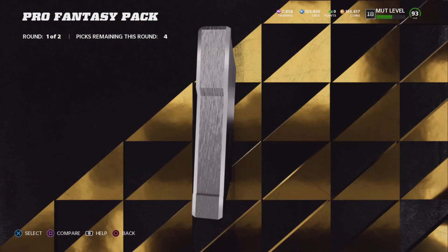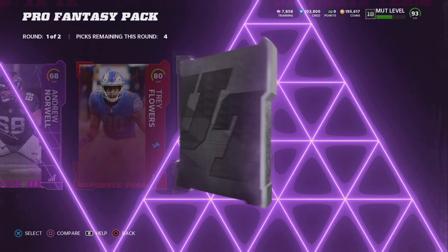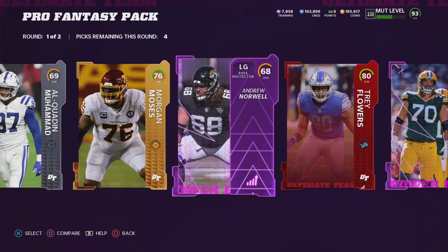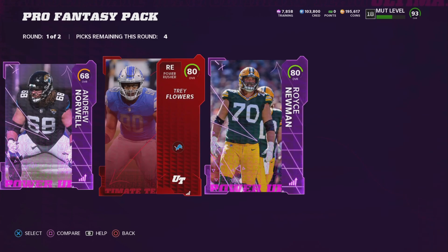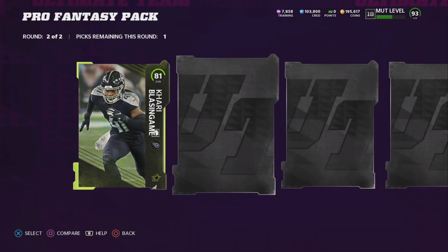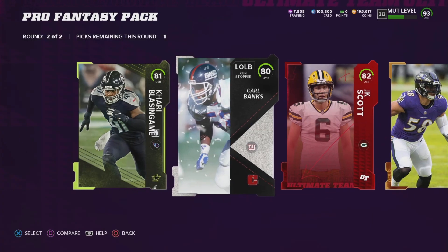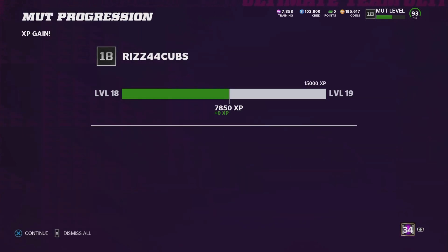Usually you're only going to make about 5,000 to no more than 10,000 coins back from these packs — which is fine, that's as expected. They're the cheapest packs in the store so they're never going to be that great. We are really looking for power-ups, but most of these power-ups are not going to go for much. I got a Royce Newman — not going to lie, I don't know who that guy is. You take the highest overall cards you can find, put them into the Team Builders set, and try to make your coins back.